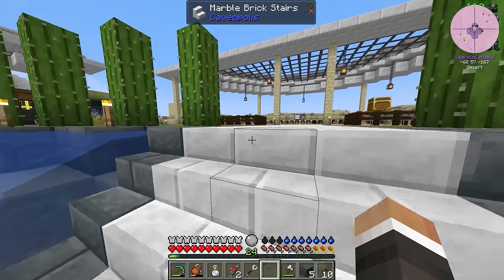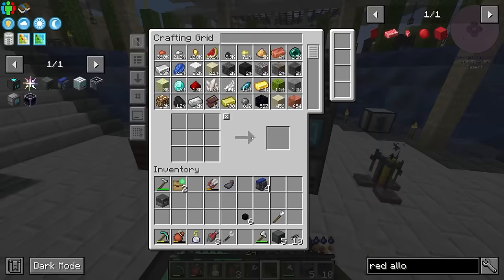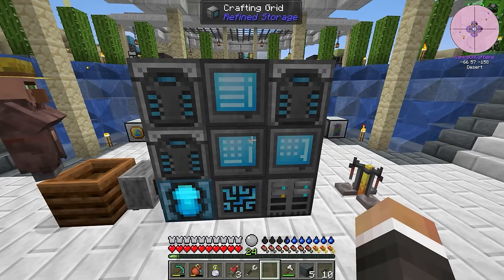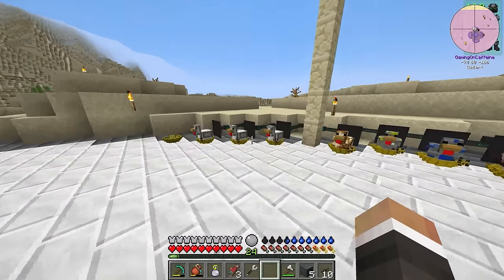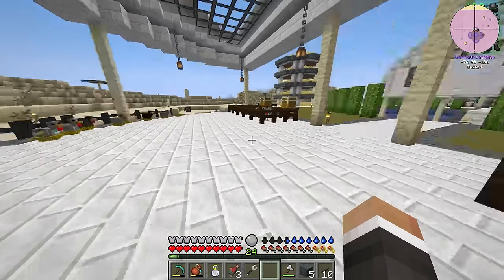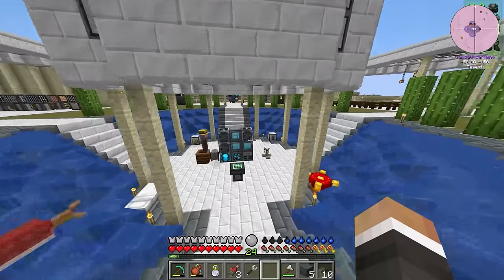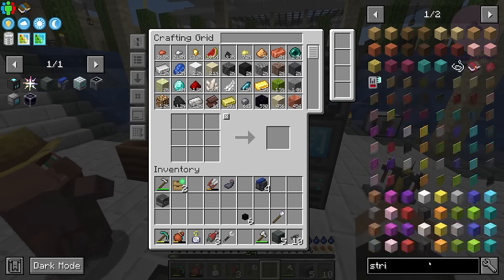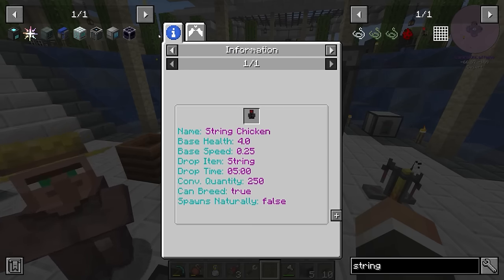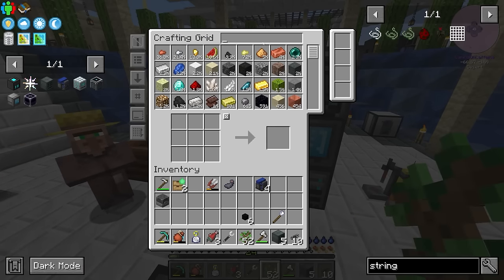We've run into a string problem. String is going to be a bottleneck on several fronts — it's also why I stopped making more neutron collectors. Between streams I tripled up on the quartz enriched iron chickens by breeding them. Quartz enriched iron is really the big bottleneck for neutronium collectors, but string is another. I think it's worth getting a string chicken — it just requires 250 string fed to a chicken, though it will require a fair bit of sapling growing and leaf shearing.